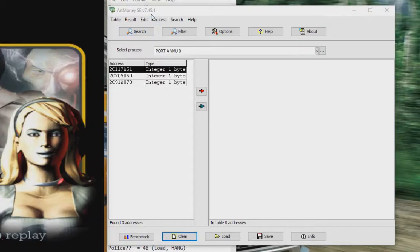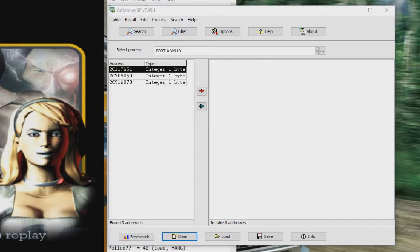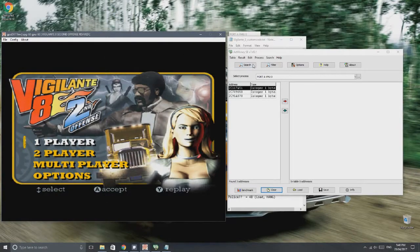You're going to need one tool: Art Money SE — that's the free version — it will work absolutely fine for what we're going to use it for. And for an emulator, if you want to hack the Dreamcast version of the game like I am, DEMULE is the one you'll want to use. Just Google both and it'll show up. If you want to hack the PlayStation version, that will work as well on the same method. Just make sure you select the process and you'll know which one you're doing when it shows up.